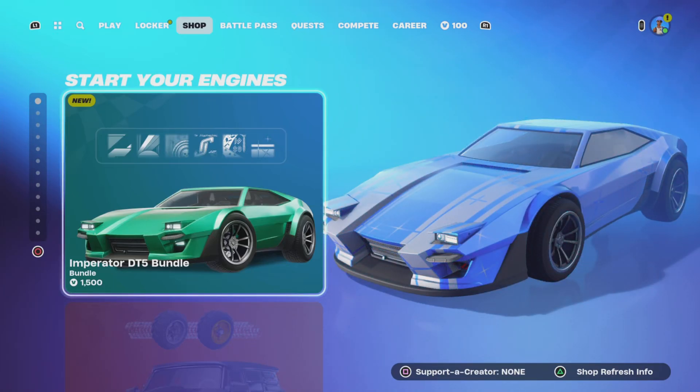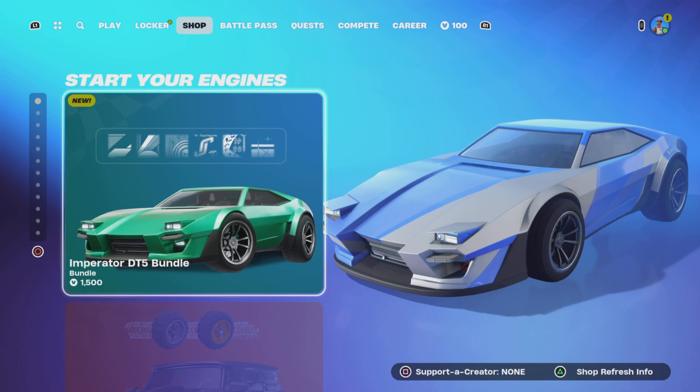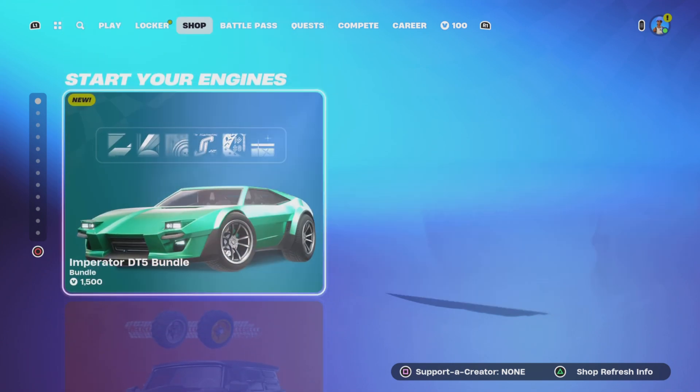Welcome back everyone, this is my July 9th item shop. Let's get into it. The new one we've got is the Imperator DT5 bundle — that's a new car.